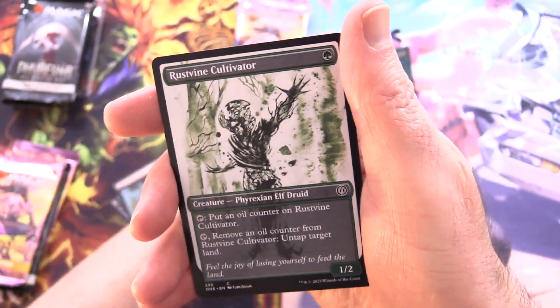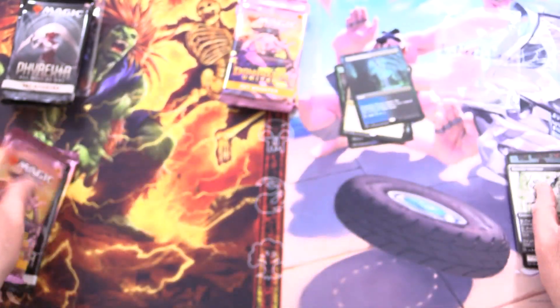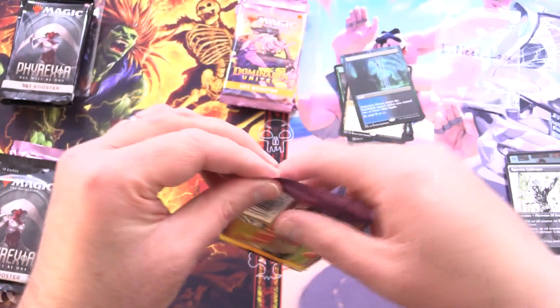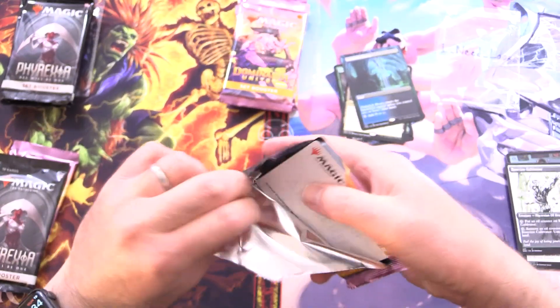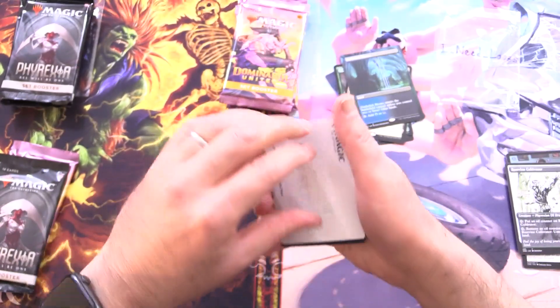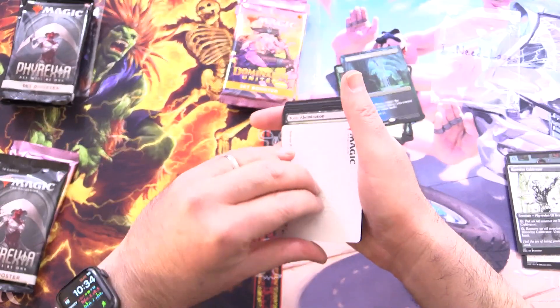Not too shabby, and a borderless Dark Slick Shores — that's pretty cool — and Rust Vine Cultivator. On to some Dominaria United. Shouldn't be too difficult to beat that. We have the Suvaan Diplomacy, and that would be a nice pull if we could get it.